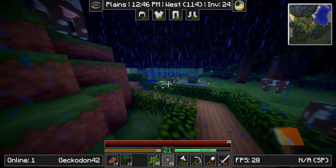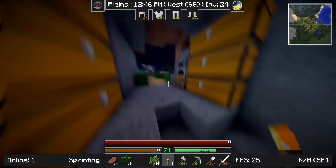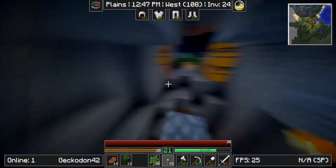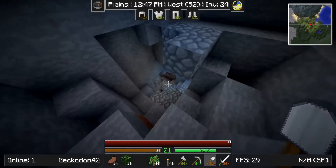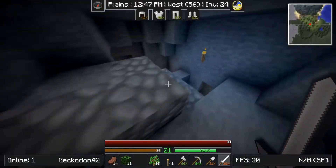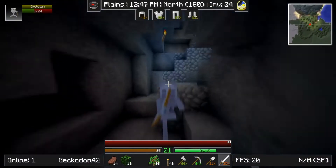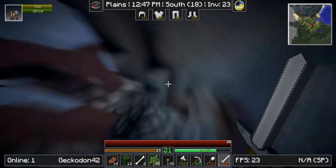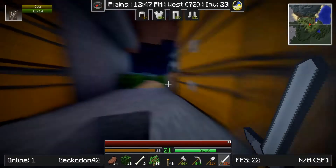Hey, what's up guys, welcome to the fourth episode of 'I Should Be in 1.6'. I did some work and I have a different shader pack and texture pack on. The texture pack I'm using right now is Faithful 64x64. I did a bit of spelunking off camera, and I take like no damage anymore because of my iron armor. I also did quite a bit of housework.